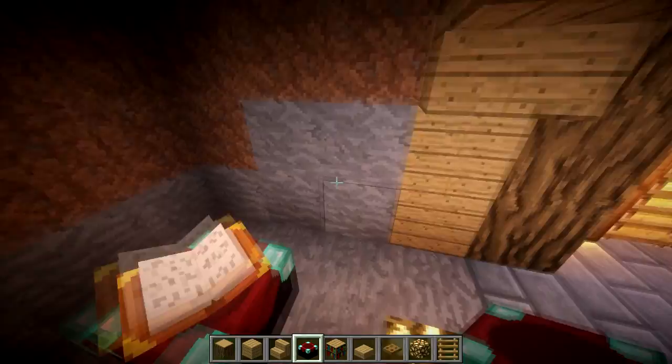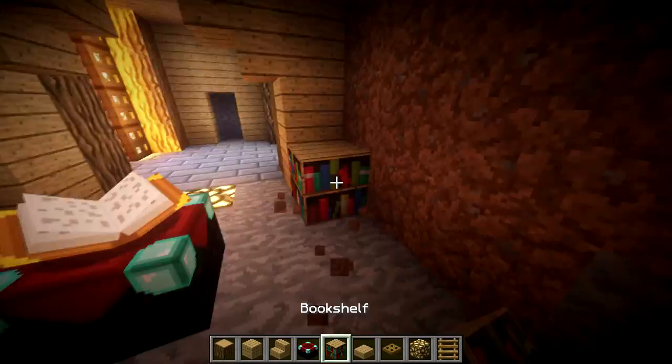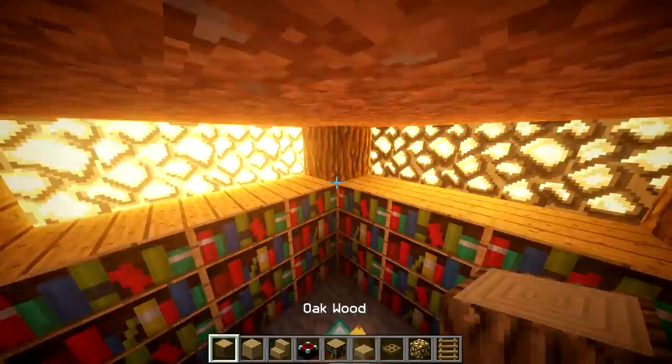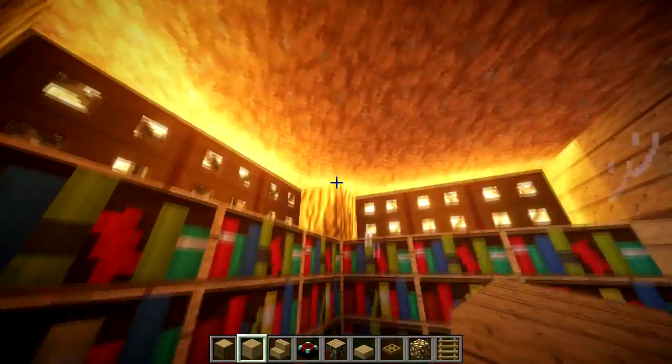Dig out a room big enough for your enchanting table. Put the corners in here — if you're in the Pocket Edition just ignore this part, you don't have enchanting yet but you will soon. Around the rim we're going to put a log there, log there, and then up here just trap doors for covered lighting that you won't see perfectly from above. Replace the ceiling blocks with wood.